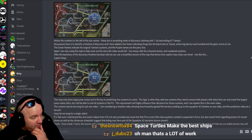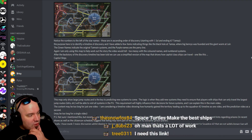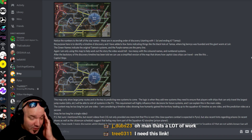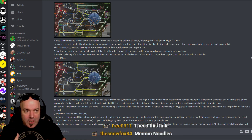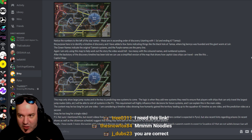It's tons of work — he really poured a lot of heart and soul into this. He's added a few items indicating things like the black hole at Tamza, where Big Bendies was founded, and the giant worm at Lair. He's got even notations on this map. The green names indicate the original Tamarain systems, and the purple names are the Perry Line. For those who don't understand, the Perry Line is the defensive imaginary line drawn between the humans and the Xi'an race — and dubs confirms that is correct.